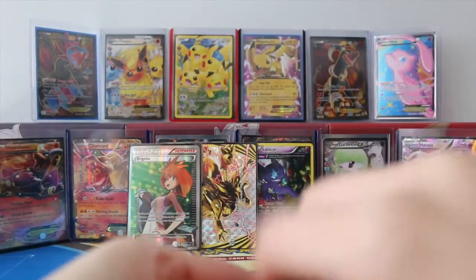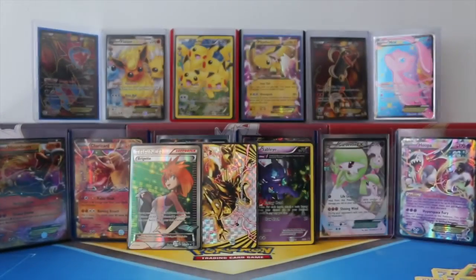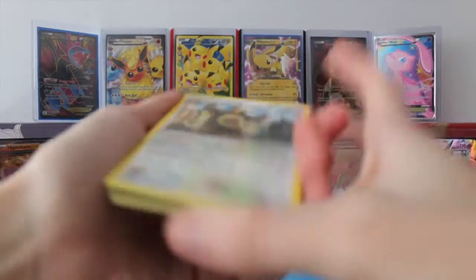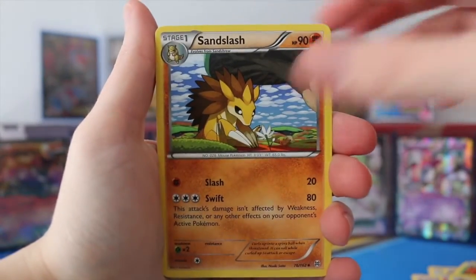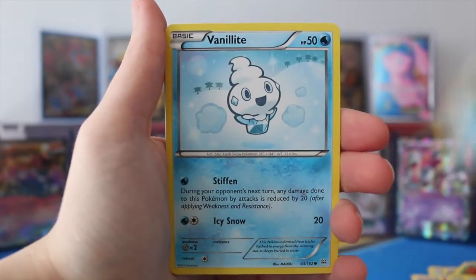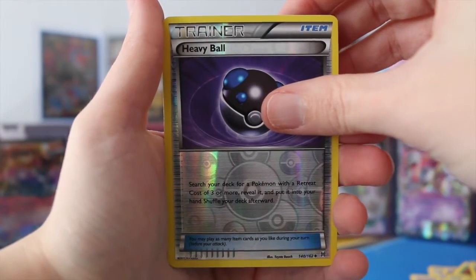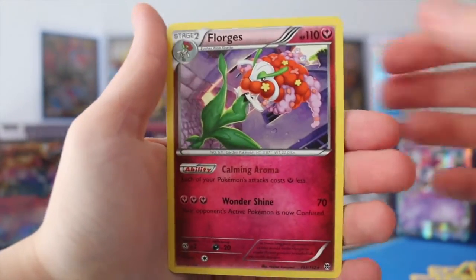One more pack here, guys. Not even upset about that being just a regular rare — two awesome cards in the first pack, I'm not gonna be greedy. So we have an Ursaring, Sandslash, Heavy Boots, Ralts, Panpour, Vanillite, Pansear, Pancham. We have a Reverse Heavy Ball, and our final card of this blister pack is a regular rare Florges.